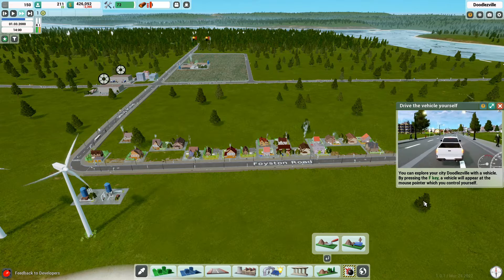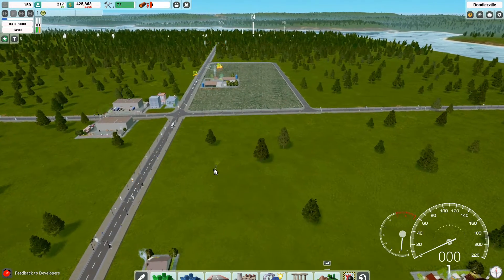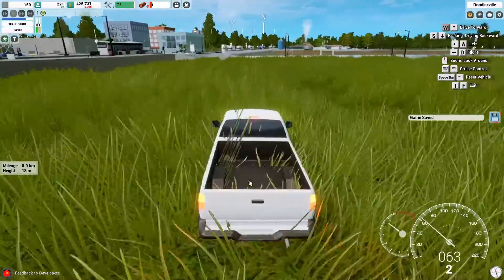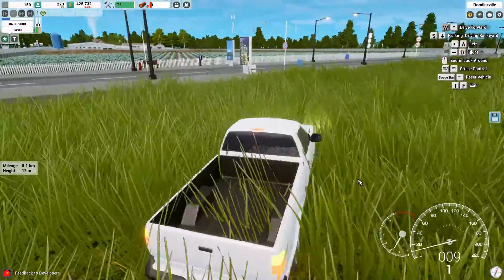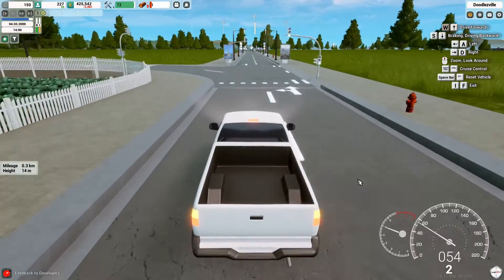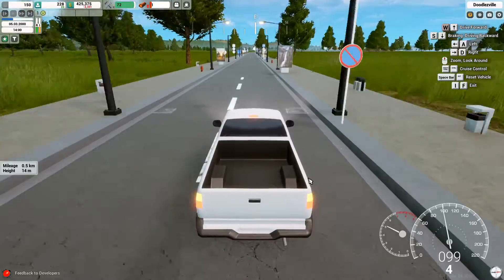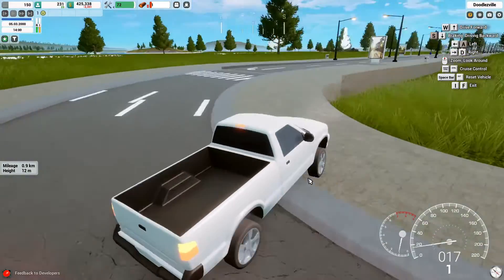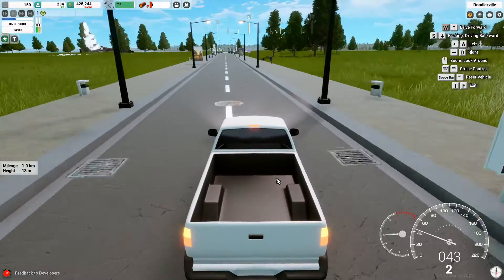Another brilliant feature: you can actually drive a vehicle yourself around your city. You can just hop in and drive around — I think that is brilliant. It's the best thing I've seen in a city builder. You can drive around and see everything you've built from street level.